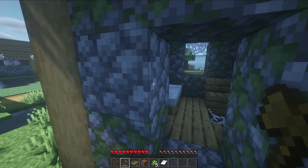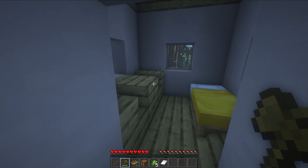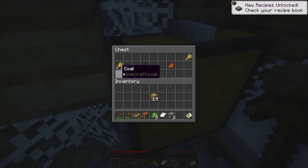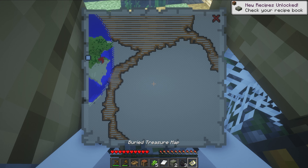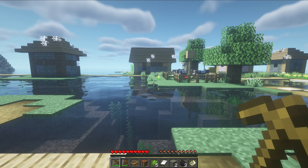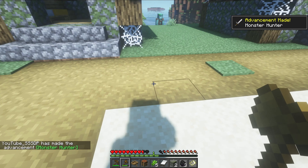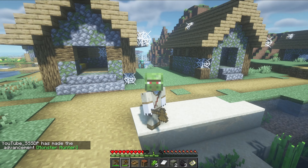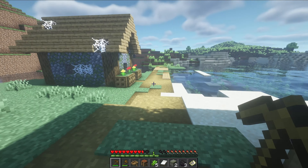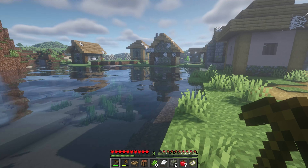Not every single mob has been updated to this new animation style, but a lot of them have been, and hopefully the creator decides to animate more mobs in the future. Currently the version of Fresh Animations I'm using is actually 1.17, but it does work for 1.18. I found a buried treasure map and some other stuff in the village. I've also added mob heads - there's a drowned, look how cool the drowned looks! I'll be back once I've finished looting this village.